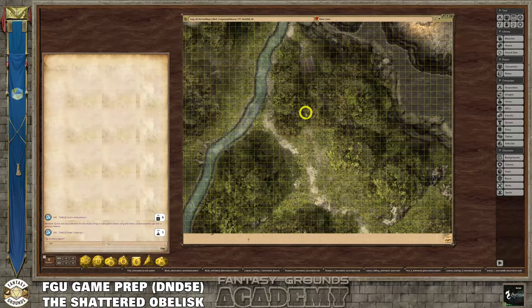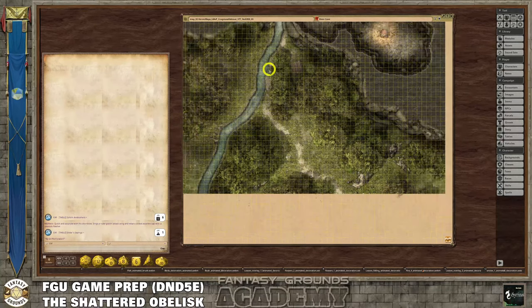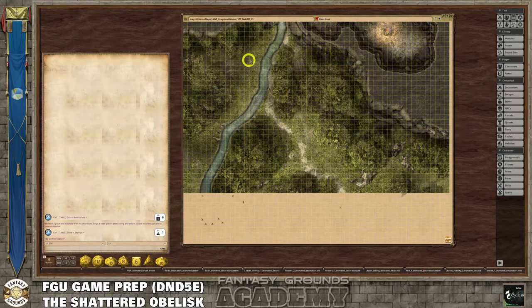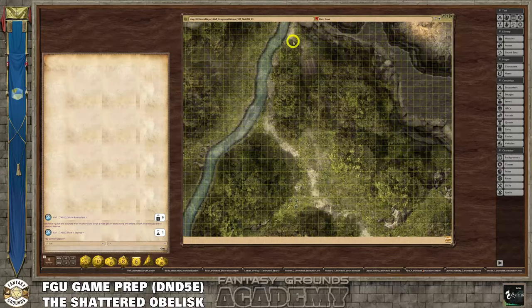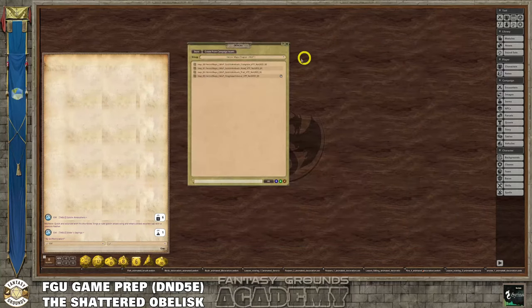If you've never played and your GM shares a map called 'Boss Lair,' you're going to know to gear up and start casting protection spells – that's metagaming. I like changing titles to reflect the players' reality of supposedly never having been there. The little P icon means a map is shared publicly. When you're done with a map, click that P to unshare it – that helps free up resources, because even if you're not on that map it's still sharing data with your players.